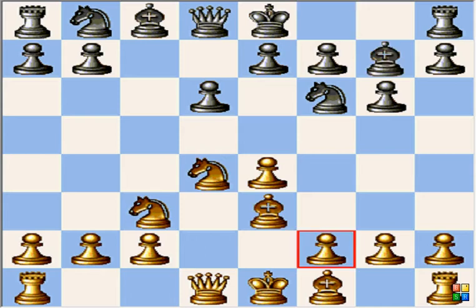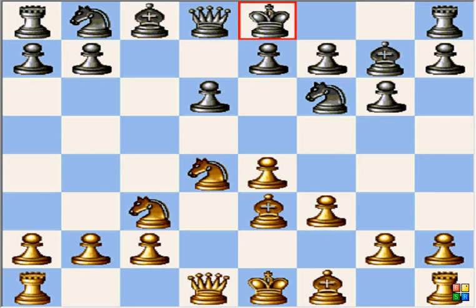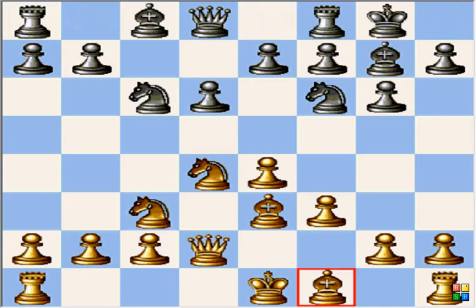Be3, bishop g7, f3, castles, queen d2, knight c6, bishop c4. This is a crucial point.